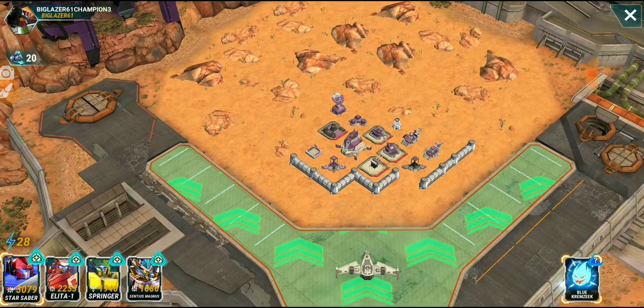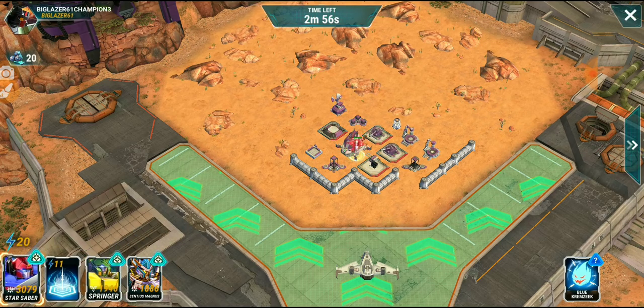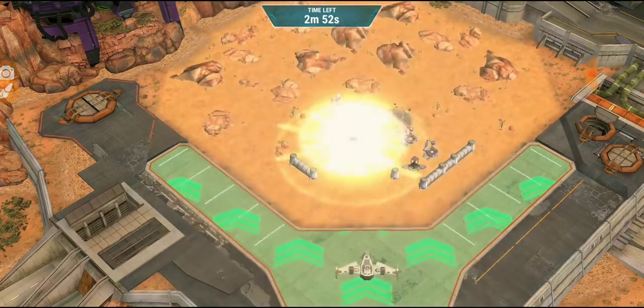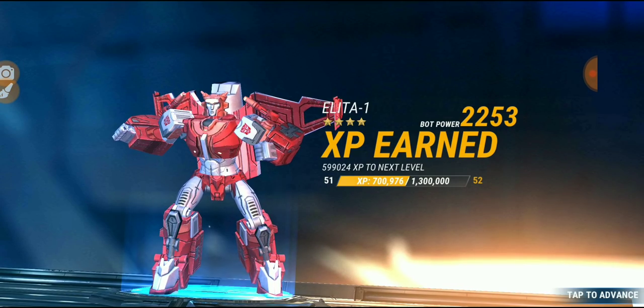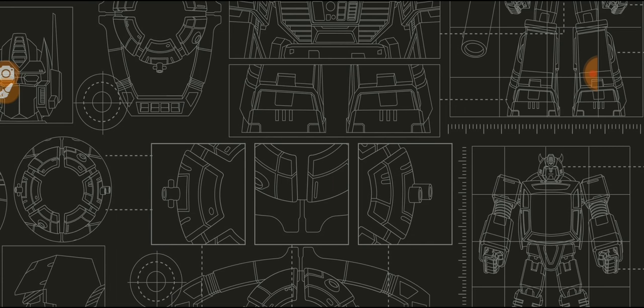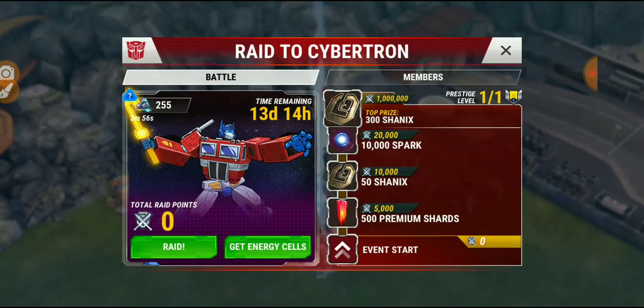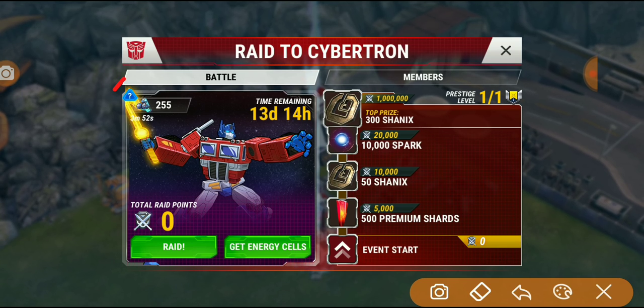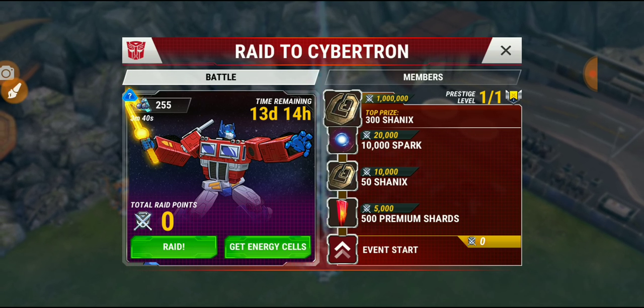As you can see, I got 20 fuel cells — this base is very easy to beat. I'll just drop one bot in and she should take out everything. A nine-second battle, very fast — 20 fuel cells. You need 100 fuel cells to do one of these raid battles. This is just the beta; no prizes are awarded here, we're just testing and giving you an update. There's also a timer — every five minutes you get an extra fuel cell recharging for free.